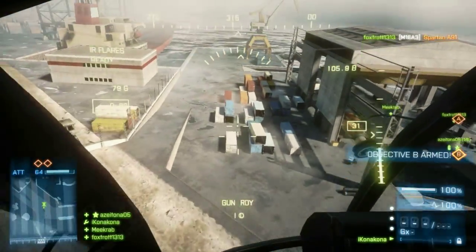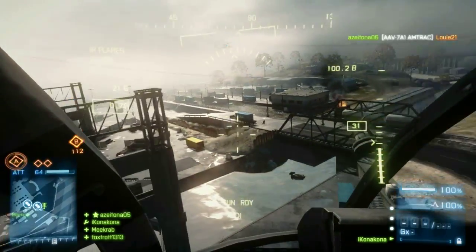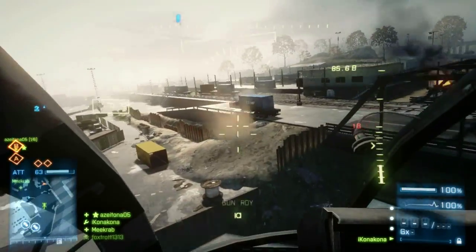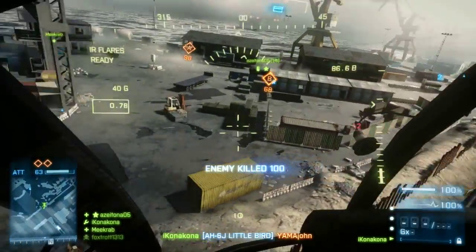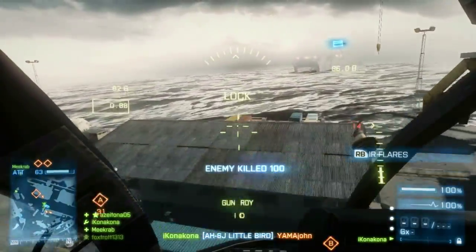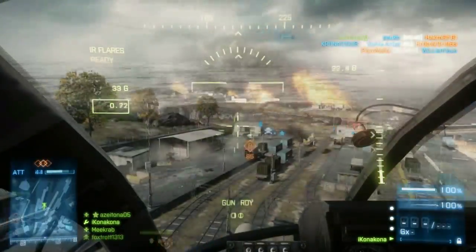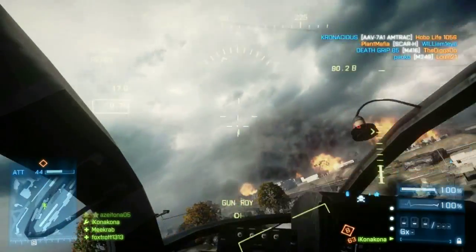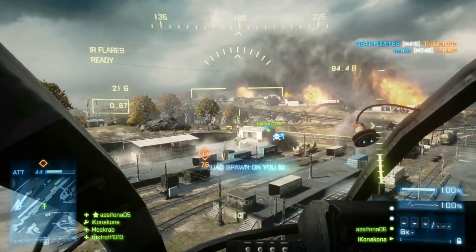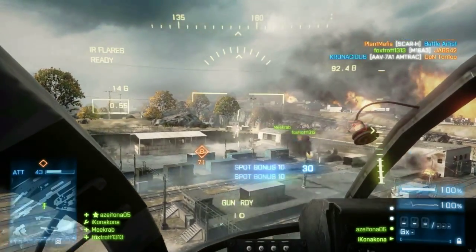Hello everyone, this is IconaKona, and in this video I'm going to be talking about helicopters in Battlefield 3, giving you some tips and tricks on how to be a better pilot. What you'll only see in this video is me using these little attack helicopters, like the AH-6 Little Bird. These attack helicopters, I think they're pretty good. They're pretty mobile. You don't need a gunner because you are the pilot and the gunner, and that's what I kind of like about these helicopters. You can fly these, but you can also shoot the machine guns you want.